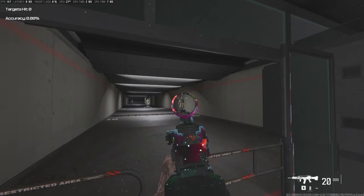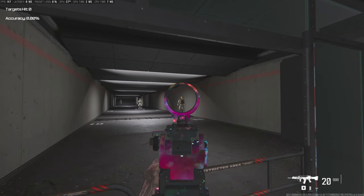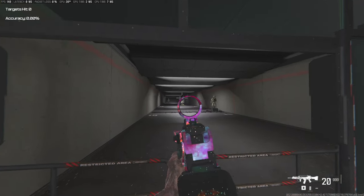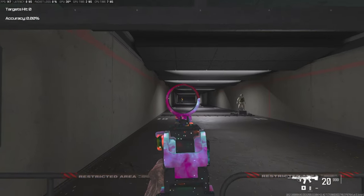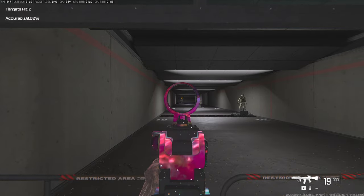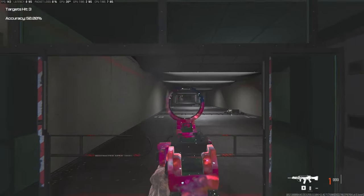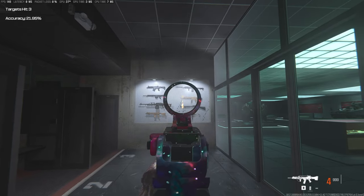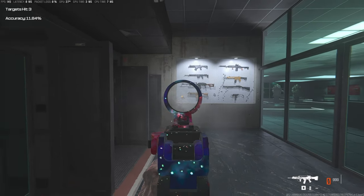Let's go to the dummy. Pretty close, very little deviation. Let's do this one - very little deviation. Now let's go all the way back to the far one - very little deviation. This is what matters most: there's very little deviation, the sway is way less, and it's going to make it easier and feel a lot better when you're trying to shoot. The recoil pattern is pretty much the same, and to control that recoil it's a nice tight spray.